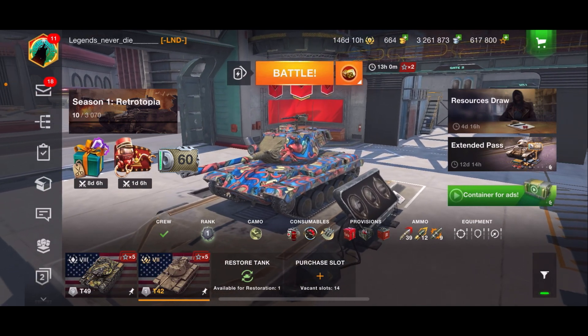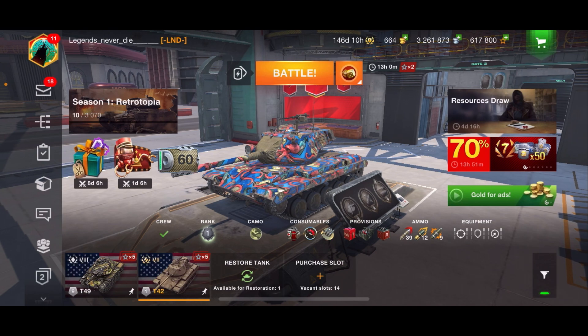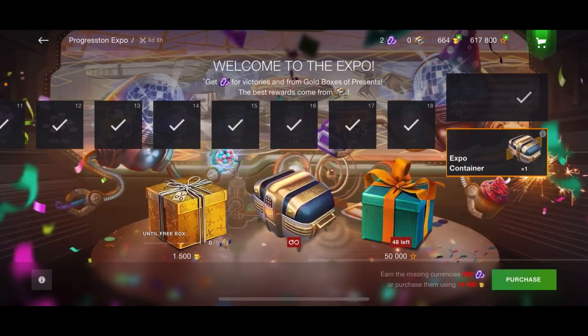Good evening ladies and gentlemen, this is Bingo on Blitz and today we'll be talking about the T42, a tank you can get from playing battles. You can get it from victories and from gold boxes, but you'd probably have a better chance getting it with gold because you'd have to get a ton of victories to get this tank.